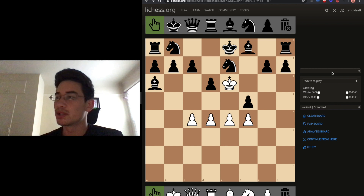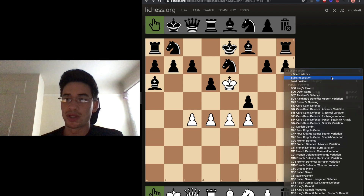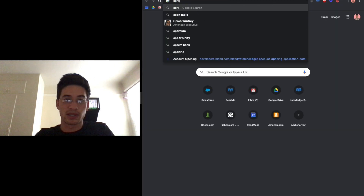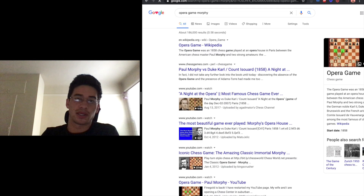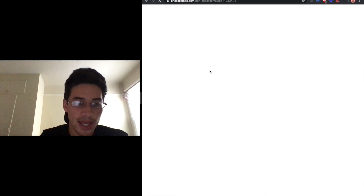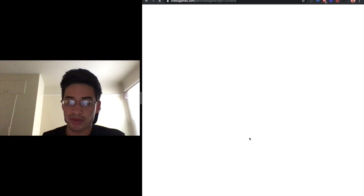The last thing to share is grandmaster games. I really like, once kids are able to play a full game of chess, to show them things like the opera game by Paul Morphy. You can just say, long, long, long time ago there was this guy, Paul Morphy, who was super good at chess, and these European people — you can read the backstory. Some of these games have commentary.